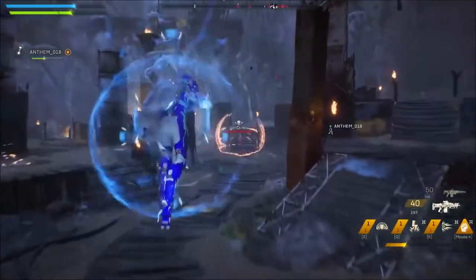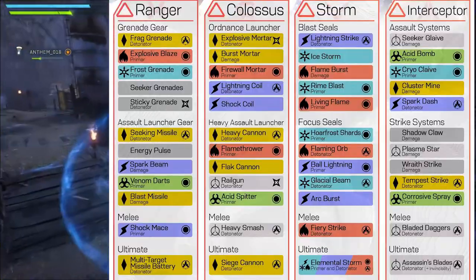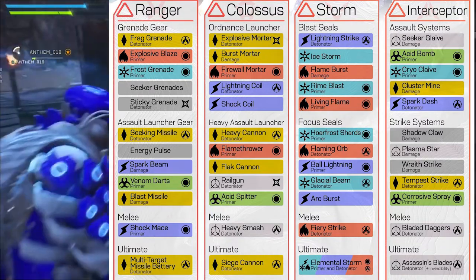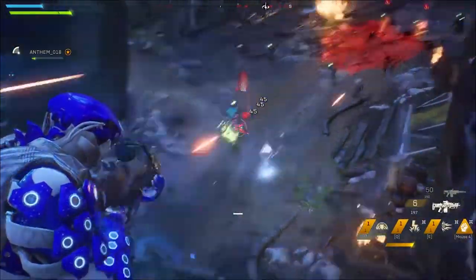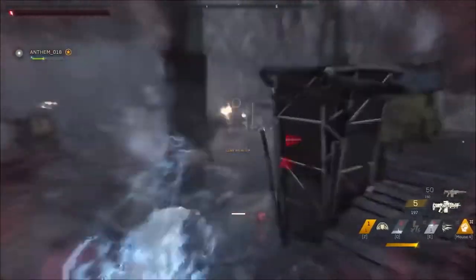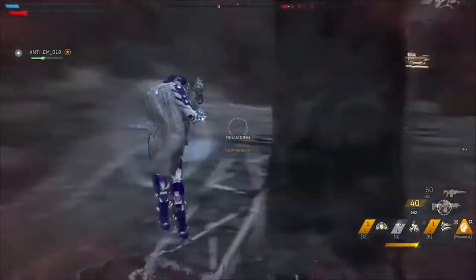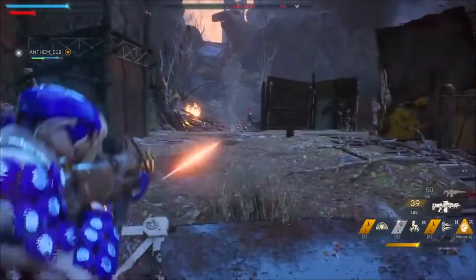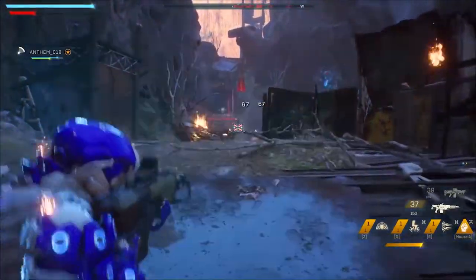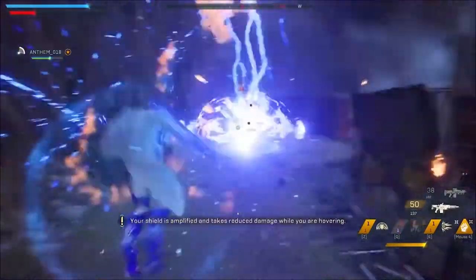I'll show the primers and detonators up on the screen — they're not exactly perfect since some of the ability names have changed. When the game fully comes out I'll be able to make another one of these videos with final information. But I'm trying to get this to you so you can use it to the best of your advantage in the demo, because these combos are essential to playing this game and make it a lot easier to get through.